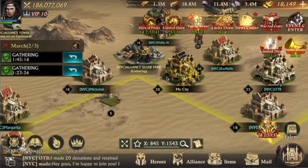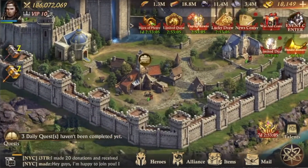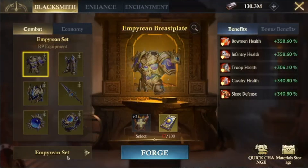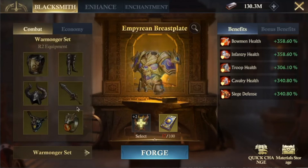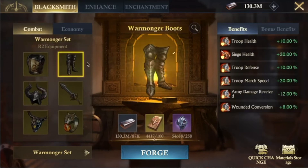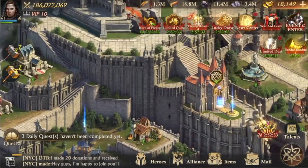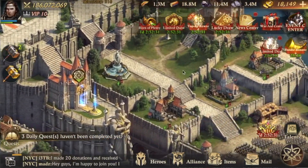Another really useful tip is when you join a mega rally, put on your warmonger gear. You get stats from the leader of the mega rally, and in the warmonger set, the boots and the greaves give you wounded conversion. This means you'll get fewer kills but more wounded troops, so you can recover your troops more quickly.